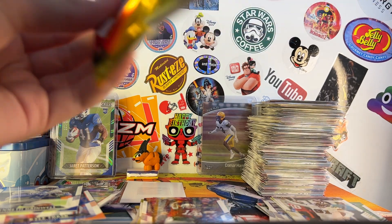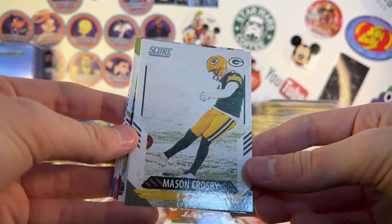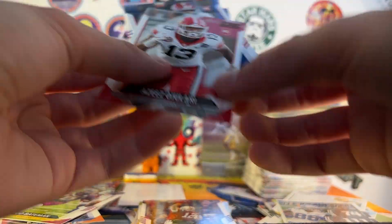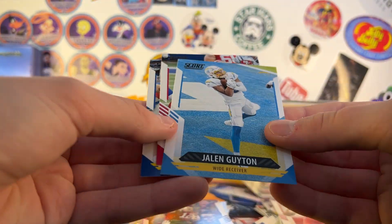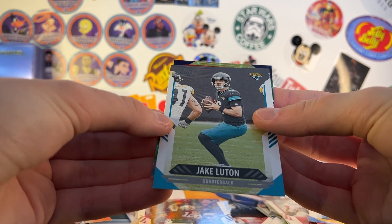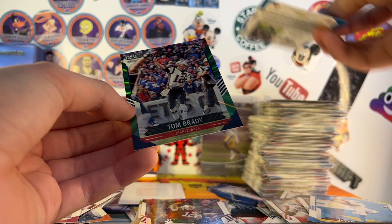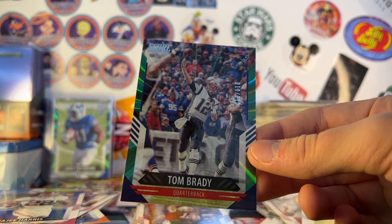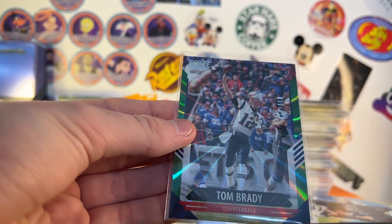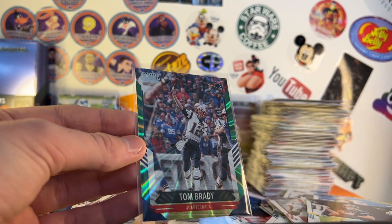Come on, autograph. Last pack: Lavante David, Derek Barnett, Anthony Firkser, Mason Crosby, Derek Henry, college insert, Next Level Stats CeeDee, Rashad Bateman rookie, Azeez Ojulari rookie, Najee Harris rookie, Jalen Guyton, Kendrick Bourne, and AD. Alright — last numbered card. Quarterback. Rookie. Oh God — Tom Brady. We got the green of him too. That is a huge pull. 12 of 110 — jersey number! 12 of 110 jersey number Tom Brady numbered card for the last card of the opening. Jersey number cards are huge!